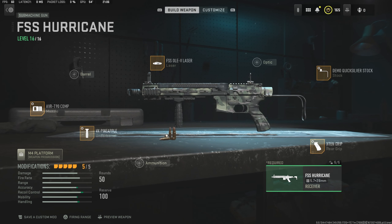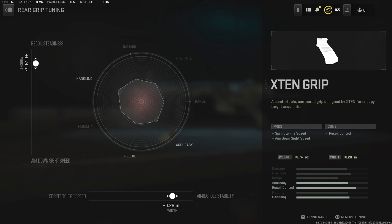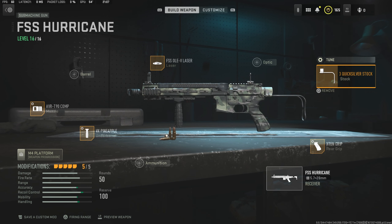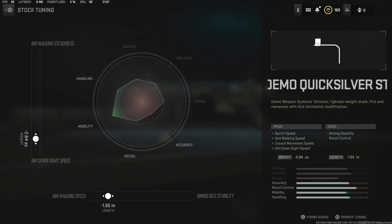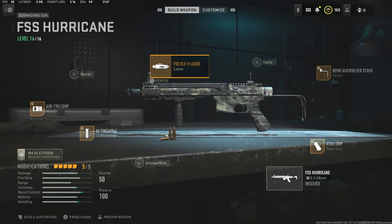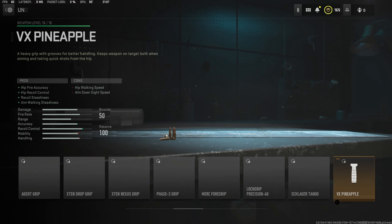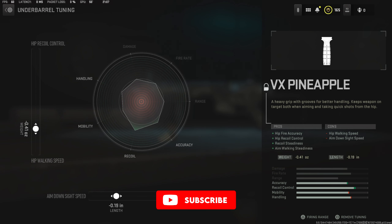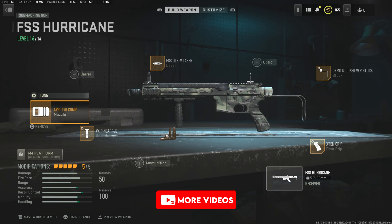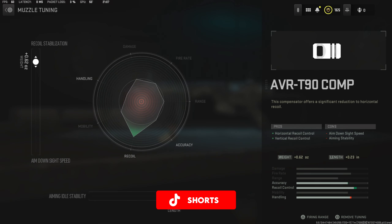Here's the class setup for the Hurricane, if you need it. We used the X-10 grip, which helps with aim down sight speed — attachment tuning is right here. We also used the Quicksilver stock, which helps with sprint speed, crouch movement speed, and aim down sight speed — attachment tuning is right here for that one. OLE laser, which is the best laser in the game, so basically just make sure you use this. If you want a bit better hipfire accuracy, you could choose a hipfire laser instead. We're using the Pineapple grip, which felt the best on the Hurricane especially for multiplayer — attachment tuning is right here. And then we've got the AVR T90 compensator, which is definitely the best at controlling recoil on this gun — attachment tuning is right here for that one.